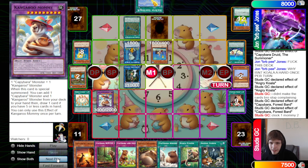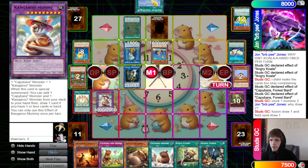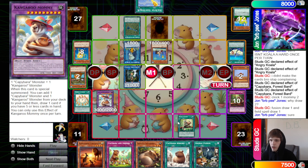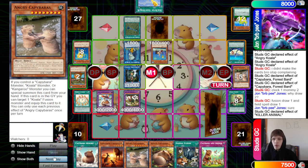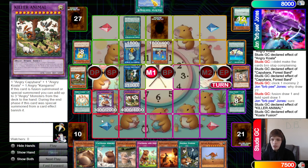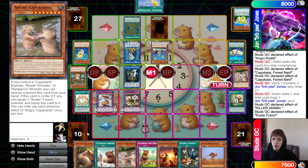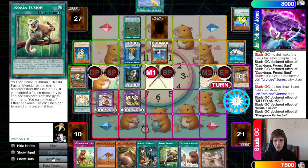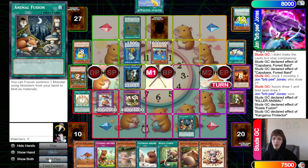They actually just got so lucky — they played not great, they cheated, and they drew perfectly. They activate Koala Fusion, banish and summon Killer Animal, and its effect searches Angry Capybara and Angry Kangaroo. That was a misplay though — should have done chain link one Animal O'Clock, chain link two Killer Animal, then discarded Angry Capybara so they could Capybara Reborn it back for an extra 25 attack. They add back Koala Fusion and activate Kangaroo Protector — discard, banish, search Koala Time.